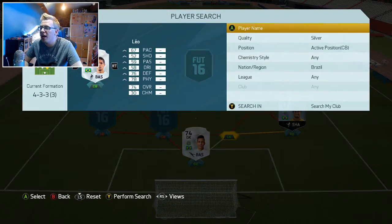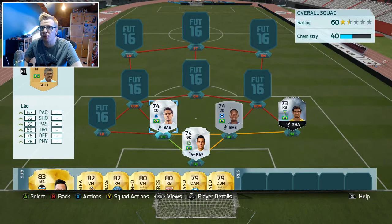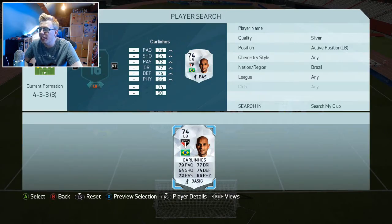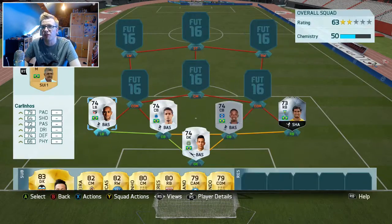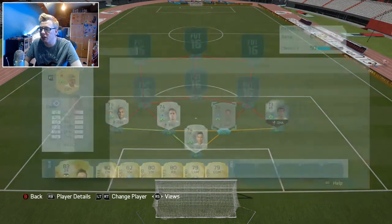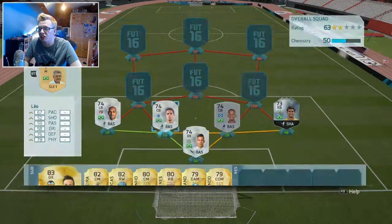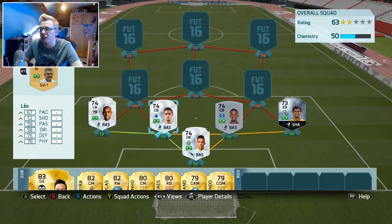Coming in at defence we've got Anderson Luiz the inform. The centre backs are Leo and the non-array clay — the only non-Brazilian silver in the team — and he performed really well. At left back we've got Carlin Lias, who has four-star skills — a very attacking left back. We compensated for that in how we set up the team. The defence as a whole played really well; 67 and 71 pace, both medium-medium work rates, both six foot — a really decent partnership.